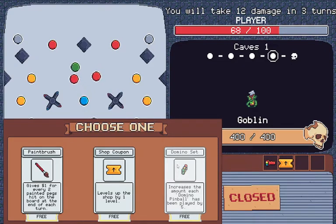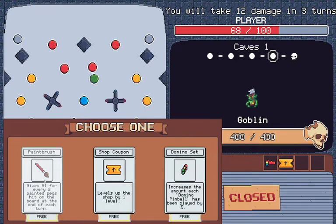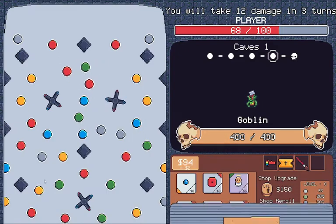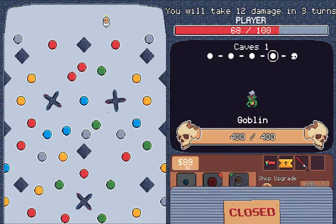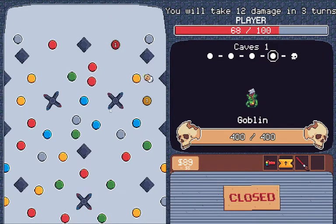Domino set — gives the amount, each domino pinball has been played by five. One for every two painted pegs. The cash isn't really that important, I'm feeling. I have no idea what domino's that is, so I'll take the cash. Restores all broken pegs, heals four for each one restored. I have at least two broken, I think.